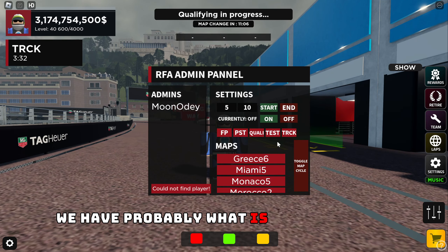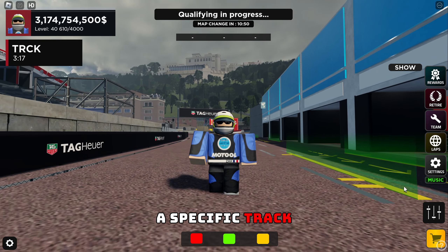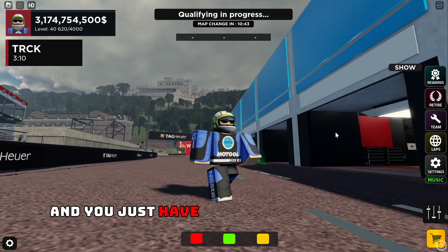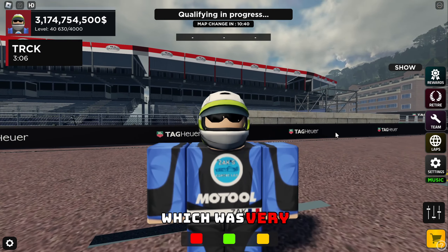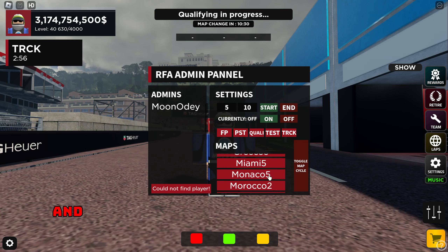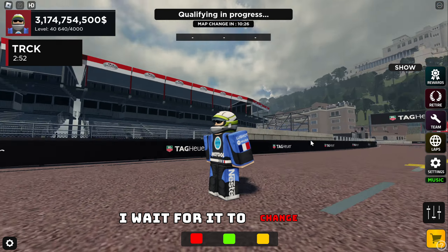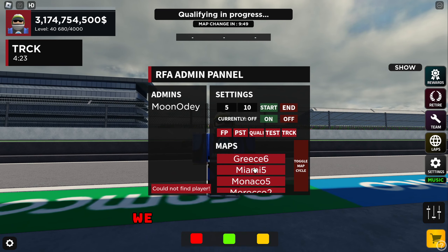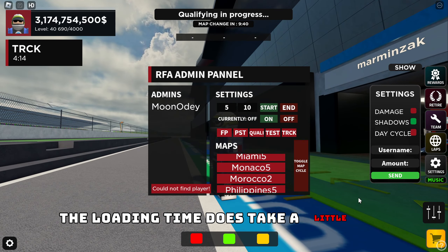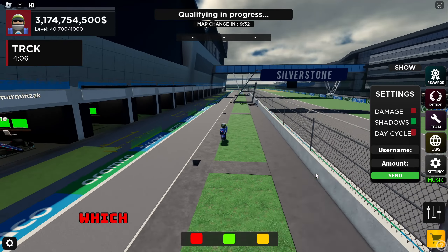Probably the best thing RFA has done recently is the track selection. Before, if you wanted a specific track you would have to use the toggle map cycle and just hope you would get the right track, which was very annoying. But in a recent update they finally fixed this, and now you can choose the tracks that are available. I press Silverstone, wait for it to change — it does take a bit — and with that we are at Silverstone. You can change to any track when you want, and it ends up loading properly, which is pretty cool.